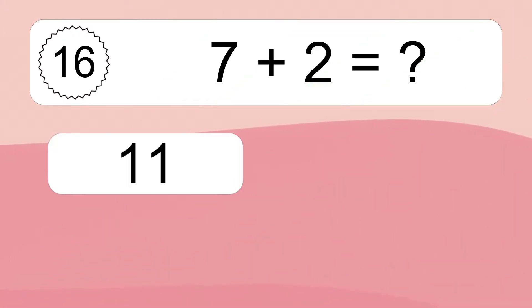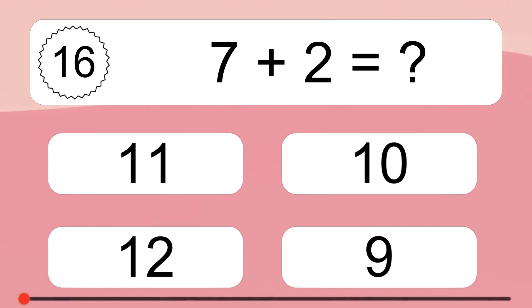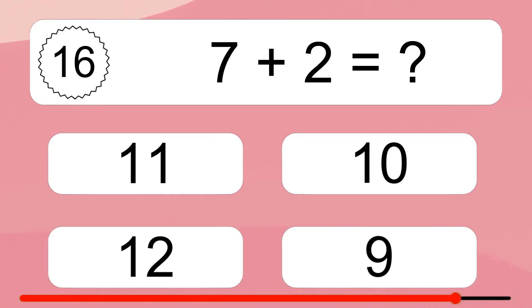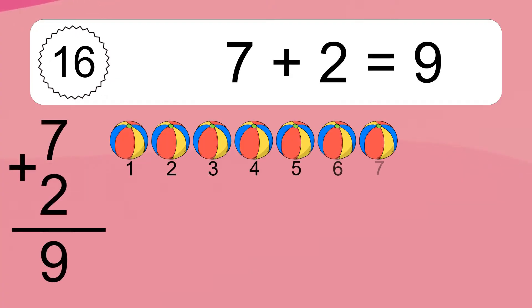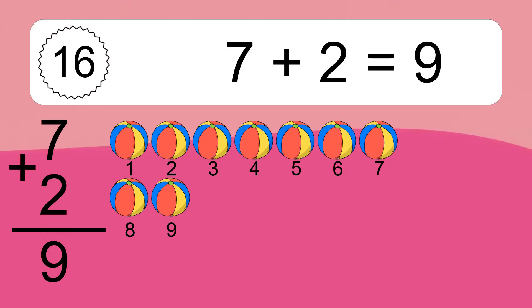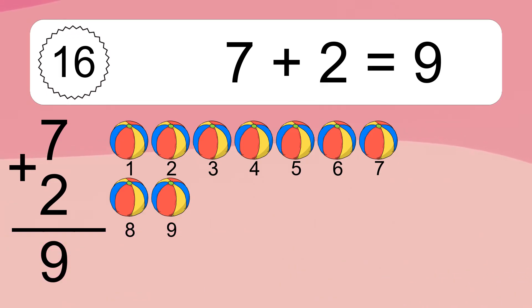7 plus 2 equals what? 7 plus 2 equals 9. Let's count it. 1, 2, 3, 4, 5, 6, 7, 8, 9.